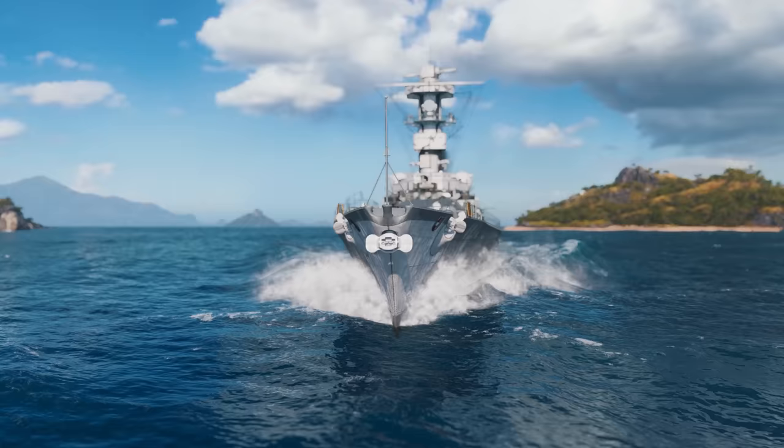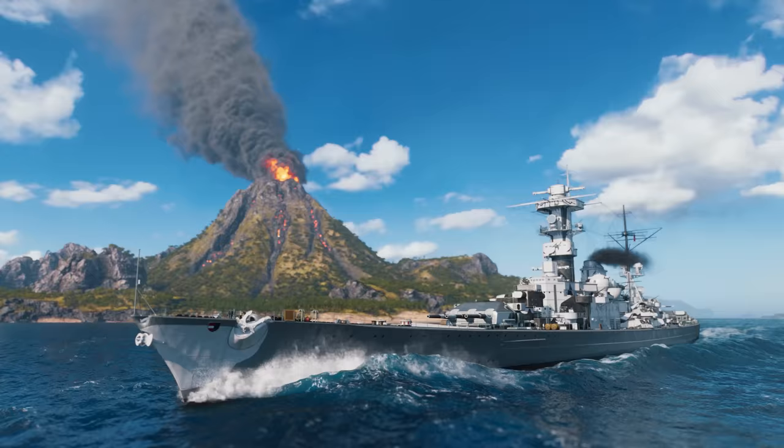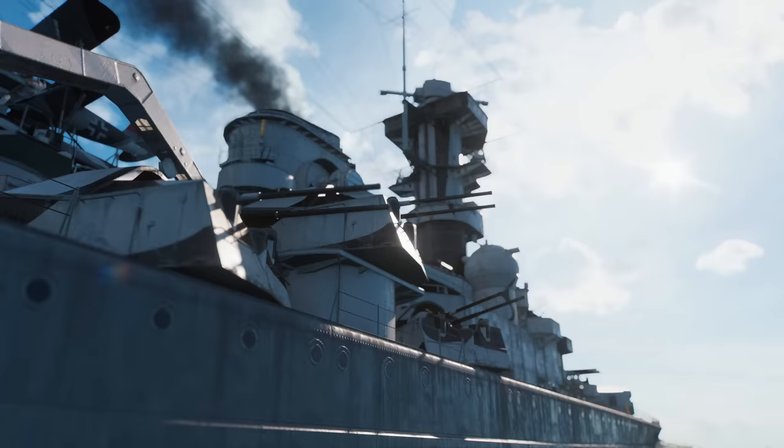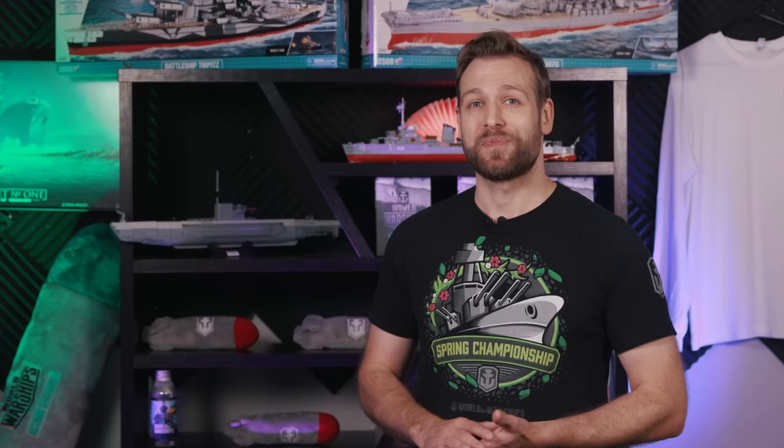She has six 283mm main guns in triple-gun turrets and two quadruple-tube torpedo launchers, as well as impressive survivability and armor protection. Like many German cruisers, Schill's AP shells can inflict significant damage, and her HE shells are great at penetrating armor but won't inflict much damage.